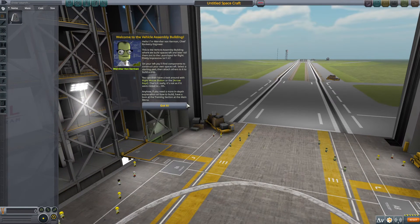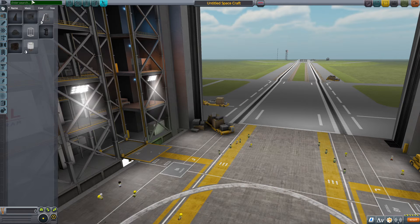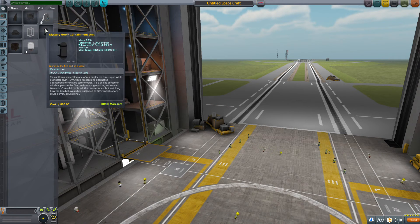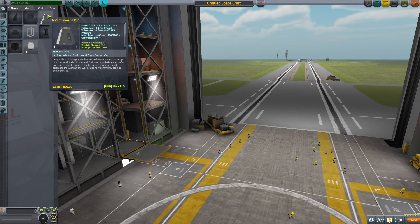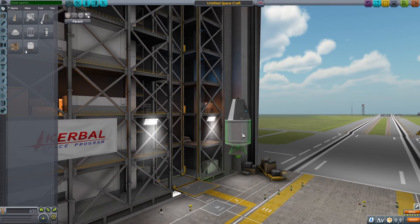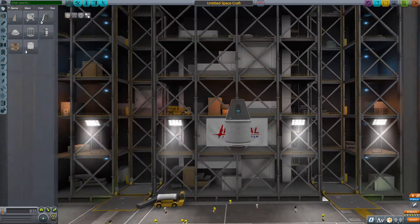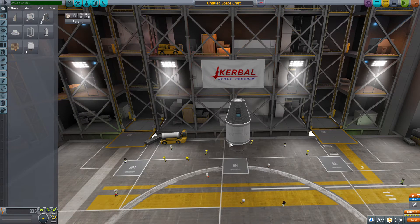The first rocket is going to be built with whatever parts we have available. Here's the Mark 1 command pod — let me check the probe cores. This is all the parts I have available. Okay, Mark 1 command pod, and then this one — the Flea solid booster. That should give us a fair suborbital flight. And we can add a couple of basic fins.